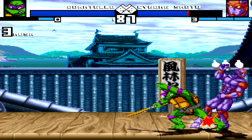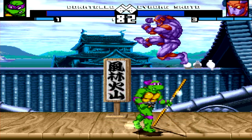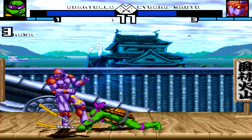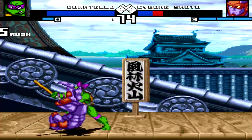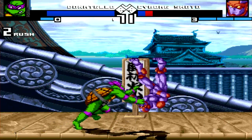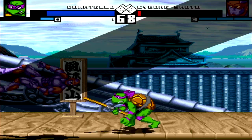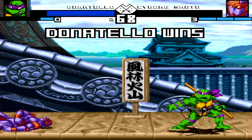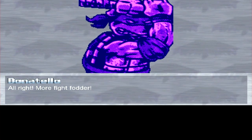Come on, Cyborg. What the hell? You want to keep fighting me? Come on, let's go, boy. He's got three launchers — no, he's just got one, or two. I thought that would KO him but that was wrong. Awesome throw. And we're going to finish him off like this! Suck on that, Cyborg. Donatello — more fight fodder. That's exactly what I think.